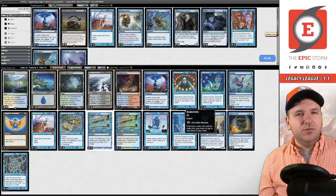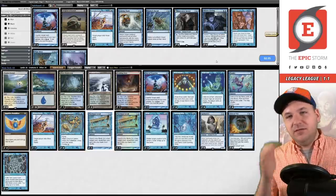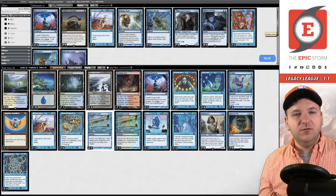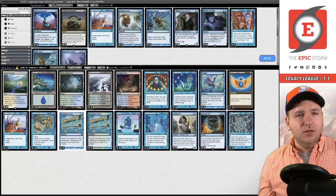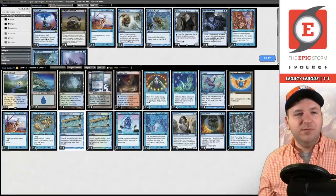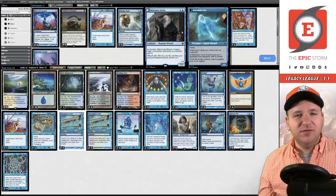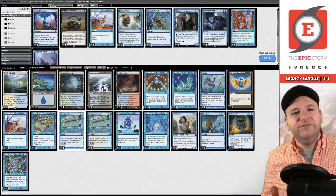Against ANT, do we bring in the Malevolent Hermits? Pact of Negation isn't very good here, but it does stop Veil of Summer — however, if they're on the Demonic Tutor list they don't have Veil of Summer. So the value of Pact is pretty low. You could bring in Wipe Away to bounce their land on an Infernal Tutor. I think I'd rather have Wipe Away to make their Infernal Tutor fizzle than the Hermit.